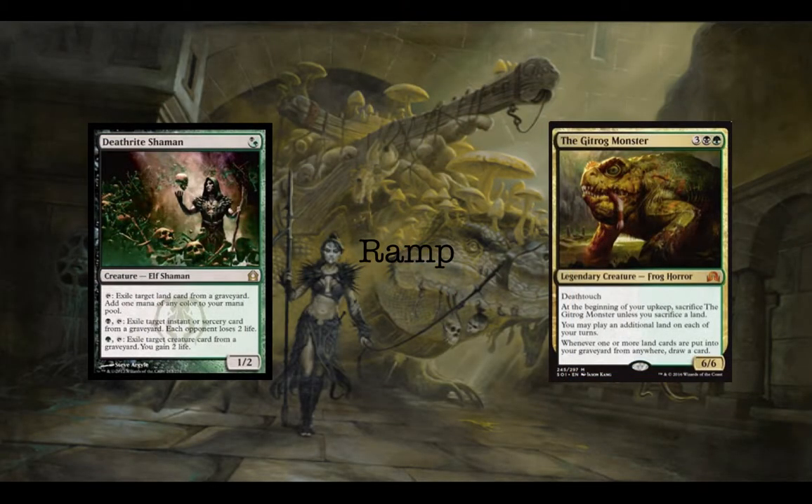The first set of cards to talk about outside of that is the ramp cards. Ramp is kind of difficult in Golgari colors, but we have Deathrite Shaman and the Gitrog Monster. Deathrite Shaman gives you some conditional mana because you have to tap it and exile a land card from a graveyard to add a mana — which you'll be able to do with your graveyard sometimes, and sometimes with other people's graveyards. In Commander, we play a lot of fetches and Ghost Quarters and lands like that.